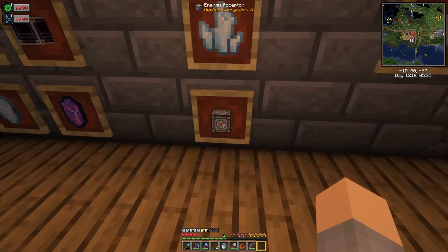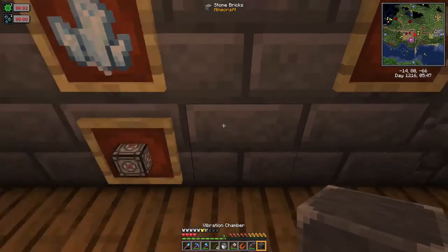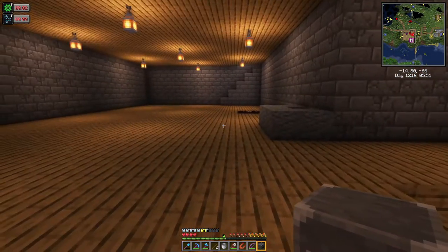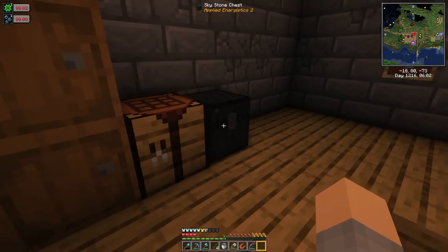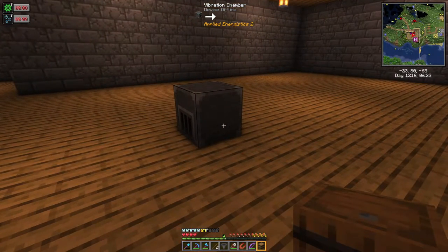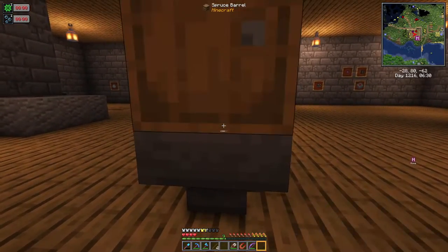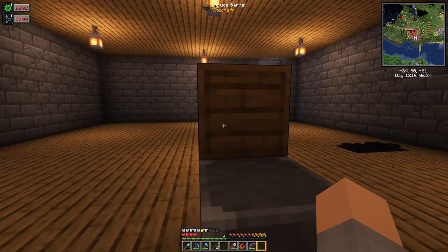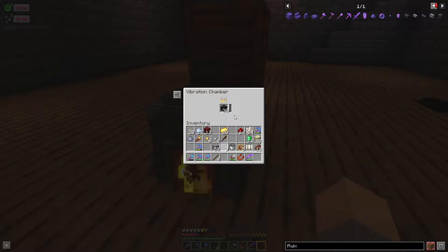That brings us to the charger. In Applied Energistics 2 there's a thing called a vibration chamber and it's just like a furnace turned into power. We're going to need a ton of power in AE2 and will probably end up building a lot of these. You can use power from other mods — in this pack we've got Tech Reborn — but I'm just going to fill this thing up with charcoal. The vibration chamber is smart: it's not going to create power when it doesn't need to, or at least it'll dial things down so it's not cranking through your fuel while you're not using it.